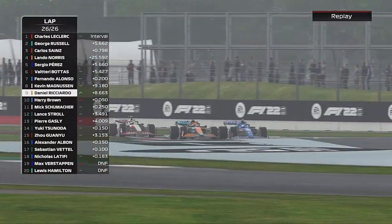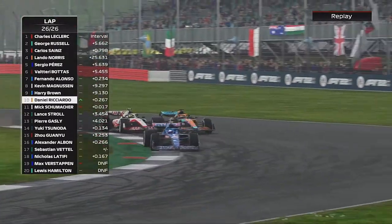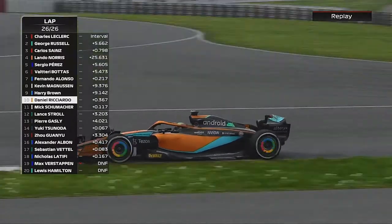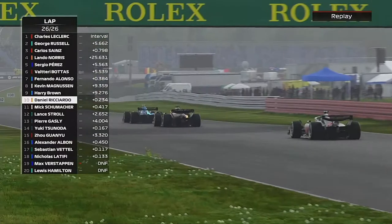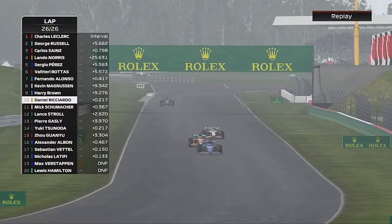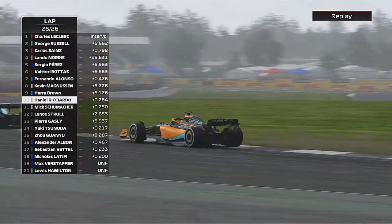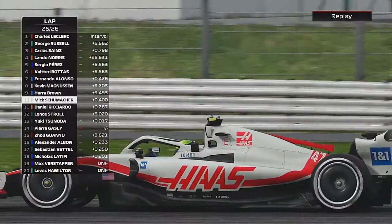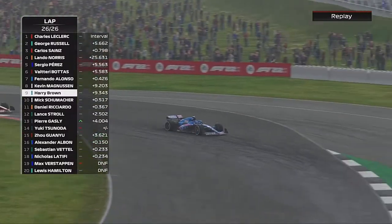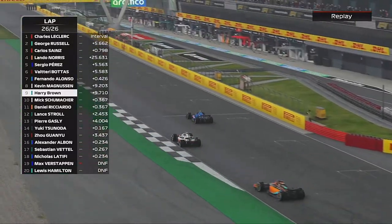We became very close last time in Canada. We defend off Ricciardo — we've somehow got DRS, which has been very, very powerful around this Silverstone track. Ricciardo goes wide and he's lost out to Mick Schumacher. And we are going to run the final corner to finally get points since Monaco.